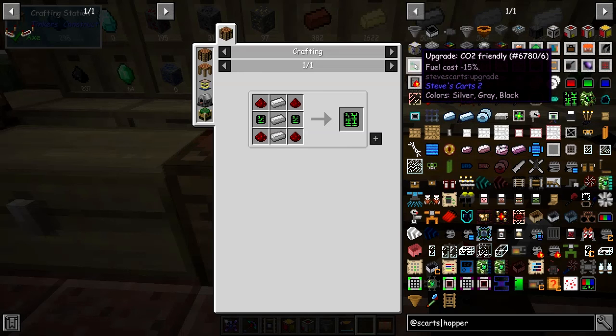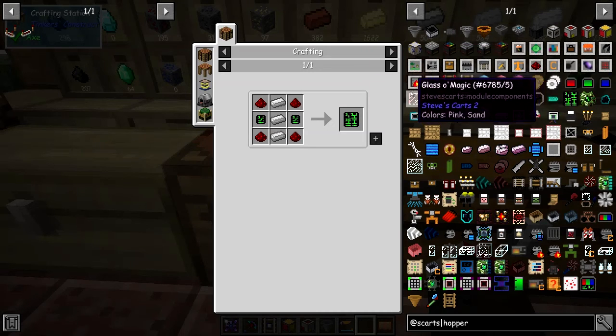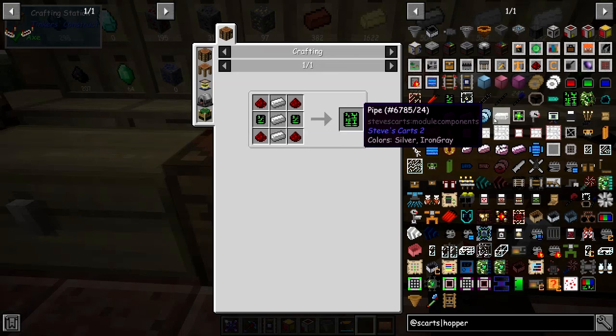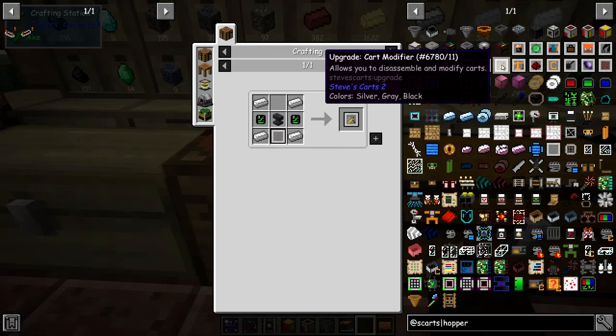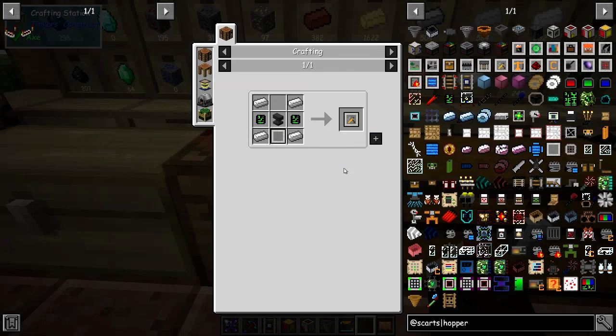You've got a CO2 one which reduces the fuel cost by 15% — mostly you cook things in there like this. The other one that's really important is the upgrade cart module, which allows you to basically modify carts, disassemble and modify carts.